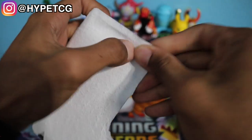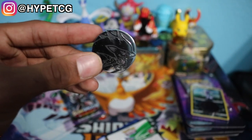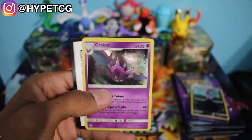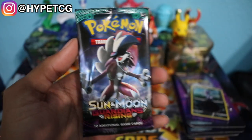Every single one of these comes with a Lycanroc coin, which is actually a pretty cool coin. It also comes with a code card. There is the coin right there - I'm going to put that to the side. And here is the holographic Crobat right there. Let me go ahead and sleeve this one and put that in the back. And here goes the code card for that.